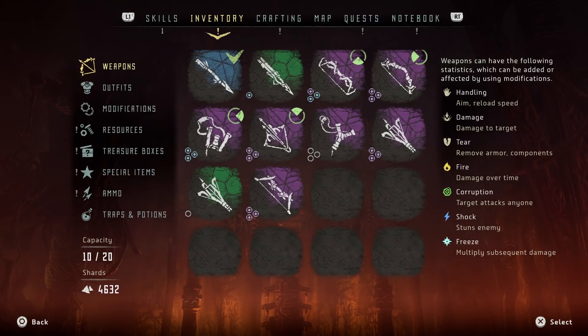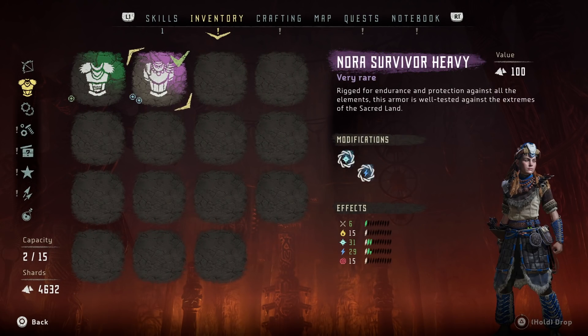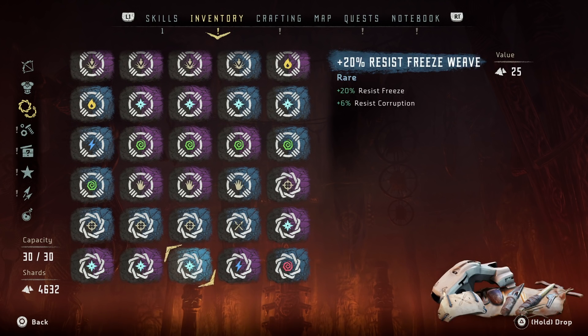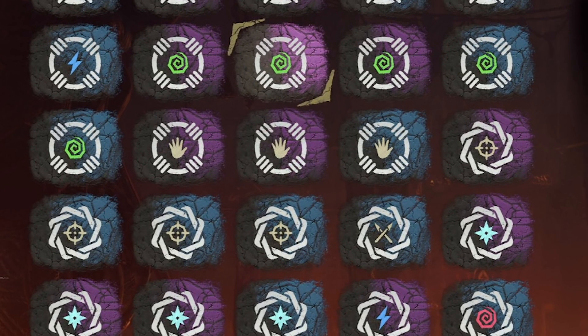The weapons tab is structured fairly well. So is the outfits menu, although I've found that both hold a limited number of items. The modifications menu is okay. It needs to hold way more items, and it does that well, although it took me a while to understand the difference between coils and weaves, as the difference is visually poorly represented. Basically, one is for clothes, and the other one is for weapons.